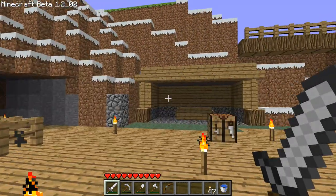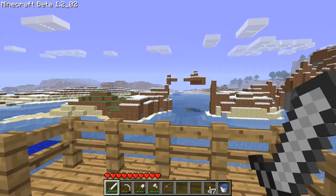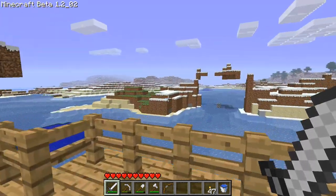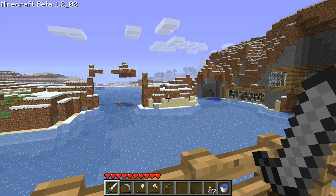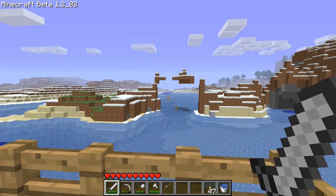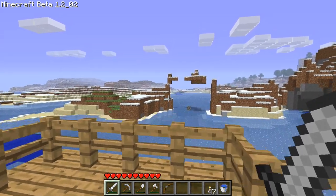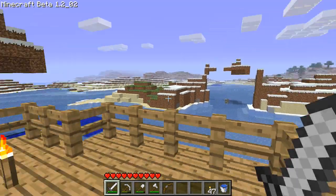I wasn't sure if I want to make it like a ruined one or looking modern. But there's no modern things we can use for it, so it's going to be semi-ruined. We're going to use smooth stone — we have a lot of that — and cobblestone, and we're going to make a little bit of an arch there. It'll look pretty good I think.